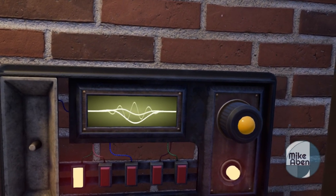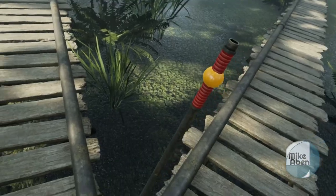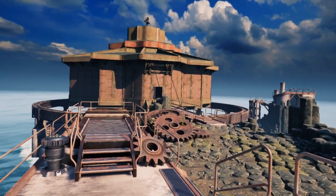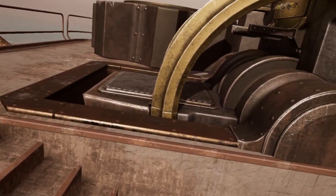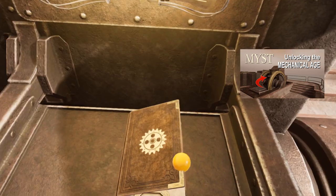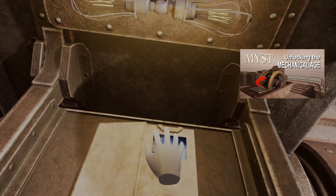Hello everyone and welcome to my guide to understanding the puzzles of the Remastered Myst. In this video I will be unlocking the secrets of the Mechanical Age. The linking book to the Mechanical Age can be found inside the large gears near the dock. Check out this video if you have yet to unlock this book's location. Opening the book and placing your hand onto the panel will link you to the Age.